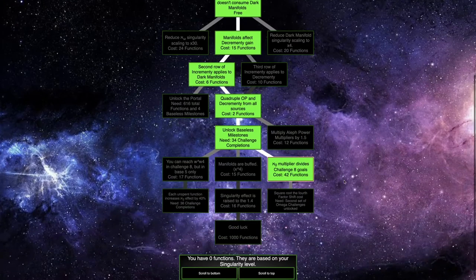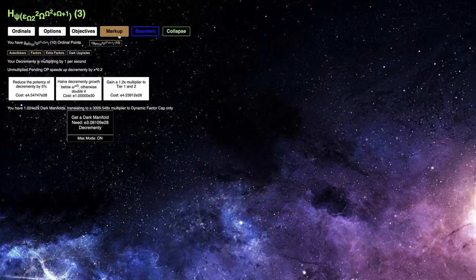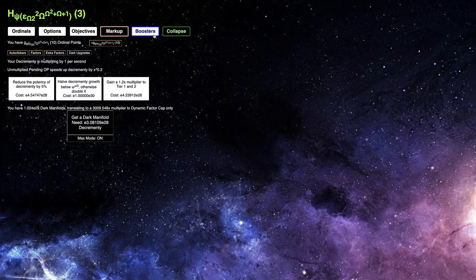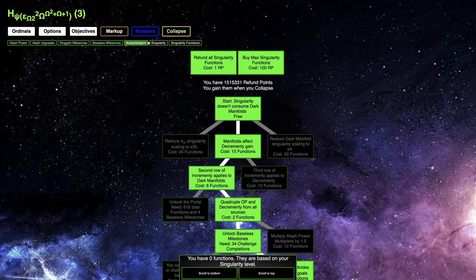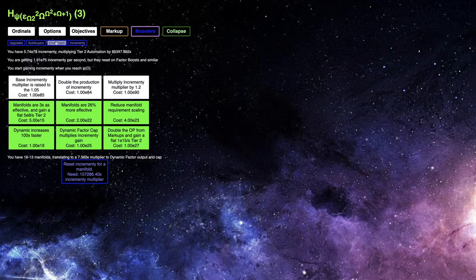So that allows me to do this build right here. Finally — all if no multiplier, devise challenge 8 goals. And there's a new thing: square root the fourth factor shift cost. Need second set of omega challenges unlocked. Okay, so I'm nowhere near that, or maybe even closer than I think, but I'm not very close. So I think what I'm going to do is just go into challenge 8 with this build, and hopefully I'll be able to get more challenge 8 completions.